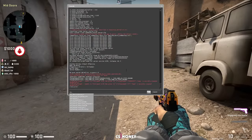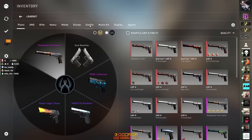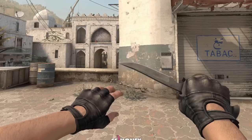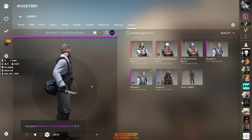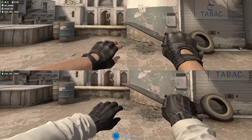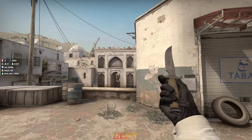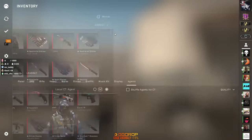Let me unequip my gloves and my agent skin. You see the gloves I have right now — these are the default terrorist gloves. Did you know if you equip some skins it changes the gloves you have? Look at the gloves I have, and now I respawn — it's another pair of gloves. Do you see they are different? If you want another pair of gloves, you can just buy an agent skin and you get something that's not the original gloves.